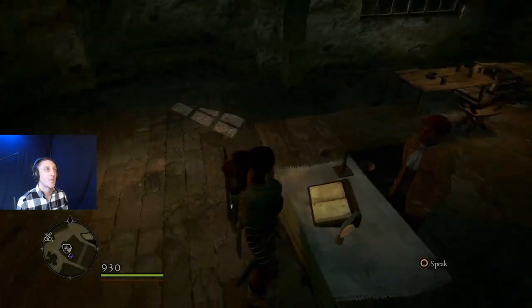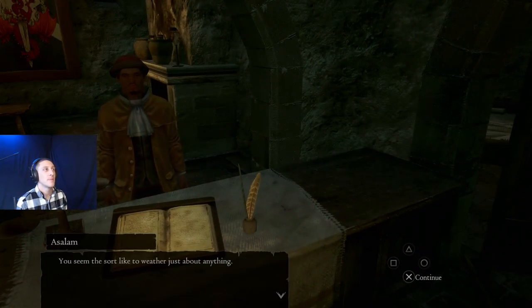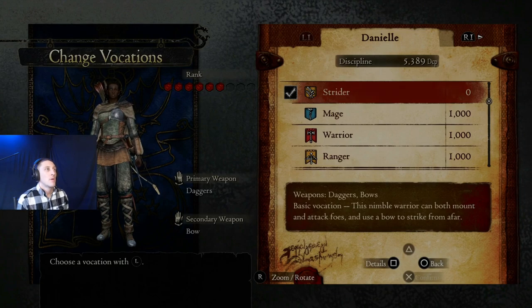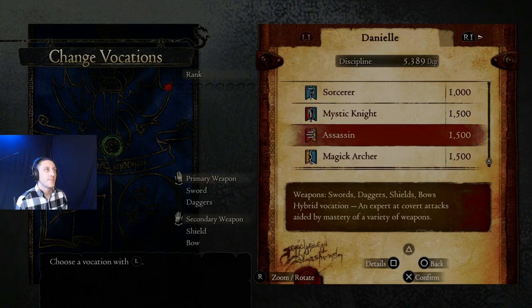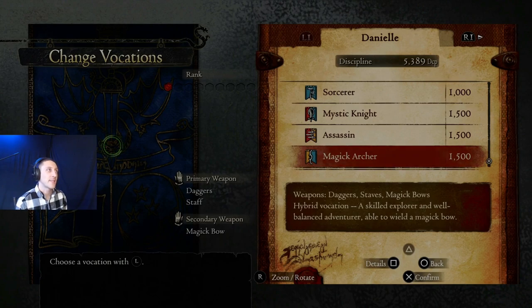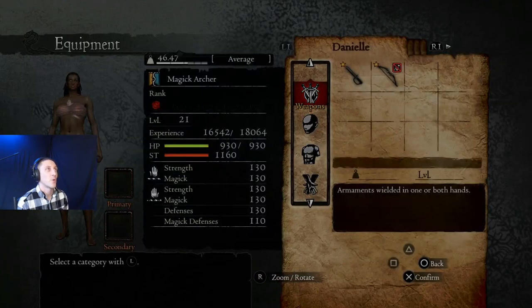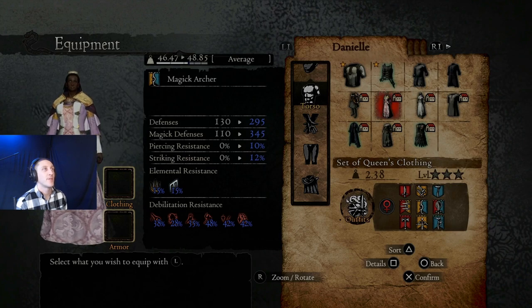I want to max out the archer first though. Actually, I think I'm going to switch right now because otherwise Assassin would be cool too — it's good with everything, basically sword, dagger, shield, and bow. But Magic Archer gets daggers and staff, and the staff is a big one because magic in this game is the most OP thing. So we're going to switch to Magic Archer and we're going to have to change our equipment. I just don't want to wear that nun outfit — it looks cool though.